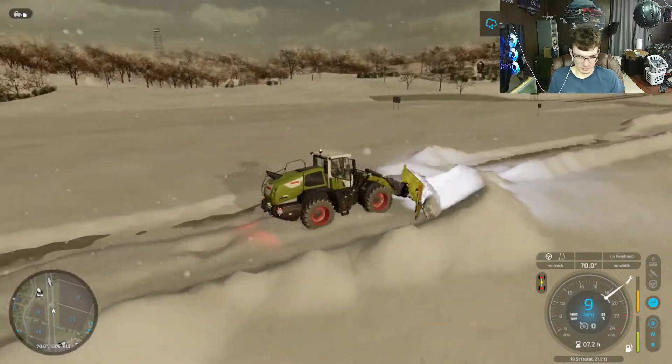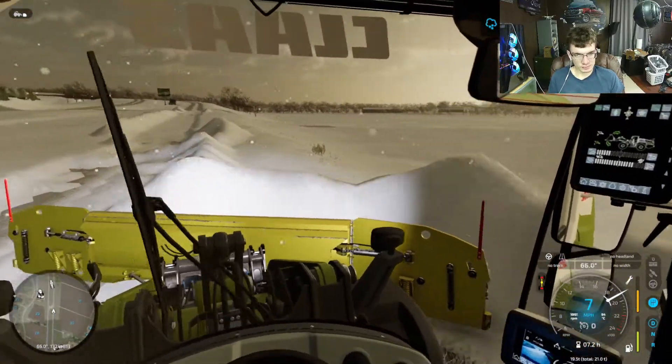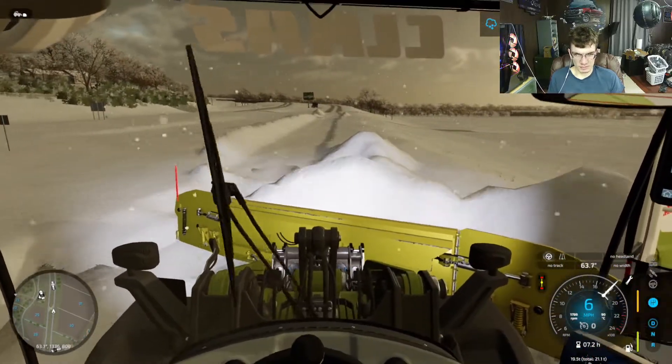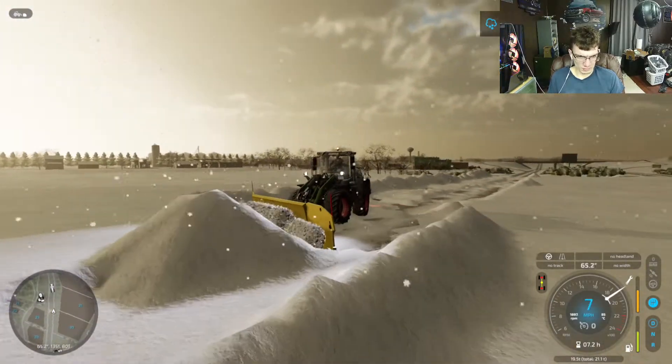Gotta bring out the big toys — this is the real snow plowing equipment right here. Not going for a finish pass, just trying to get the majority of the snow off. This is what you can expect when you let it go for a bit and spawn in a whole bunch of snow. This is when it's really fun.